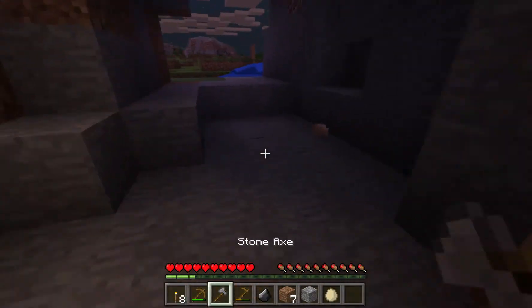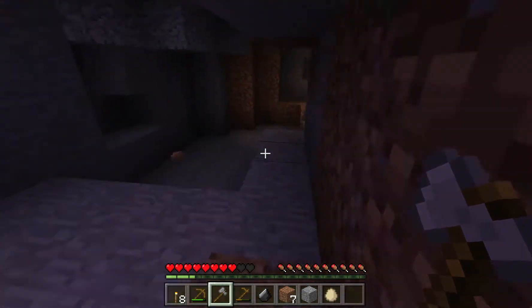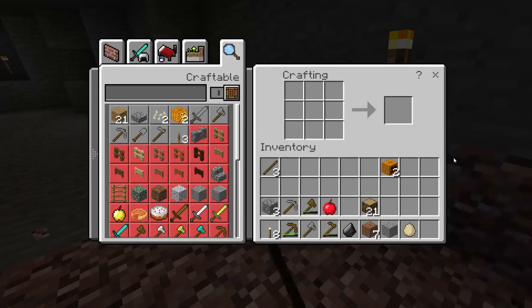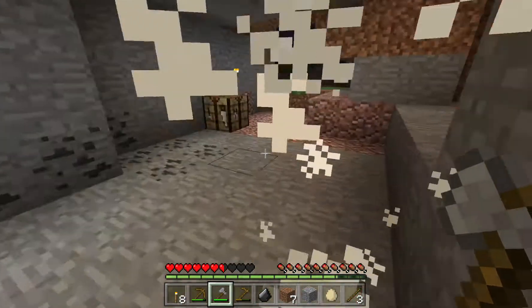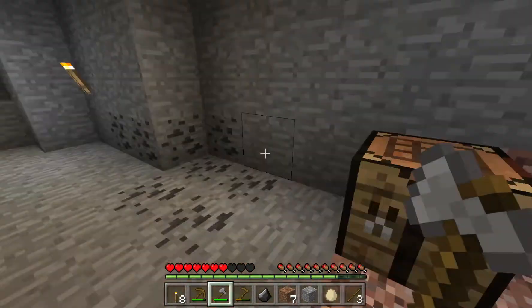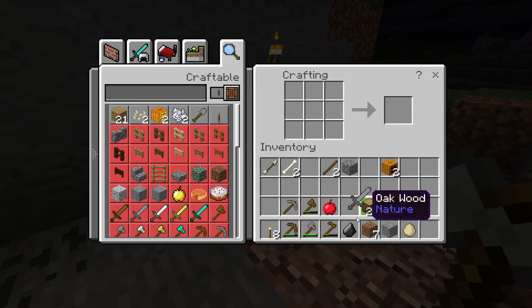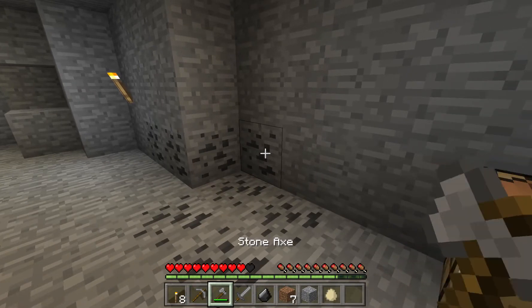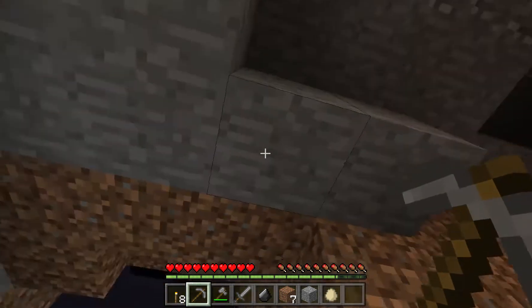This is bad - got a skeleton coming after me. He wants to shoot me and I don't have a sword to fight with yet. I guess I can fight with an axe. Let's make a sword - it needs a handle and it needs a blade, so there's the sword. Now I can see my hearts went down from getting hit. But as long as my food bar is full I'll slowly regenerate hearts, which is health.